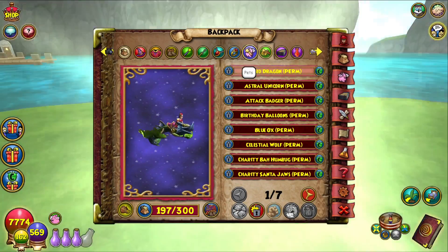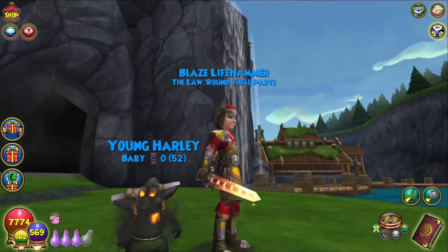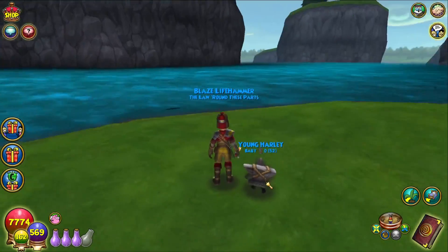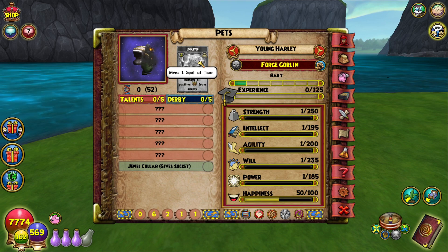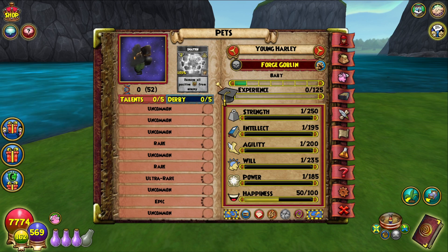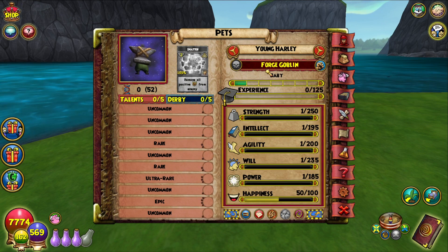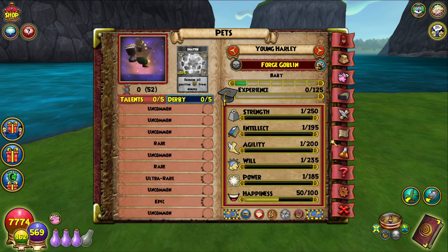I feel like we didn't look at the pet as much as we could have, so let's look at the pet again, because the pet is definitely one of the highlights for me in this bundle as well. Gives Shatter at teen. Here's the talent list if you want to see what he has — not like we can tell what the talents actually are, but there's one epic in there, and he's death. He's death and gives a Myth Shatter card.